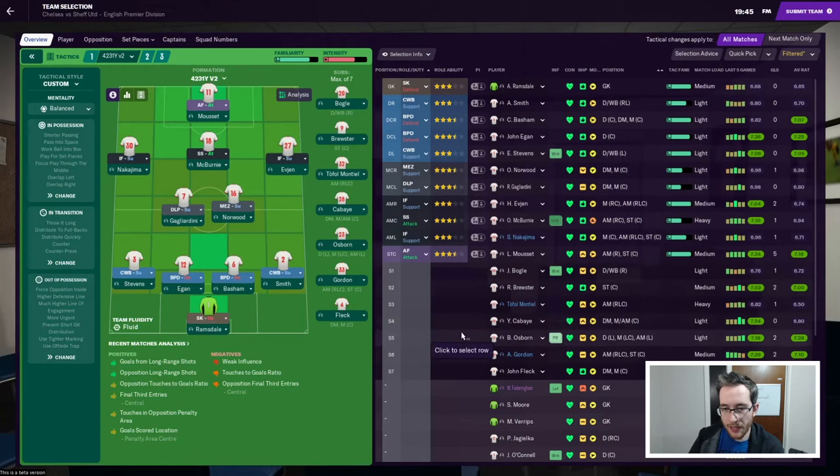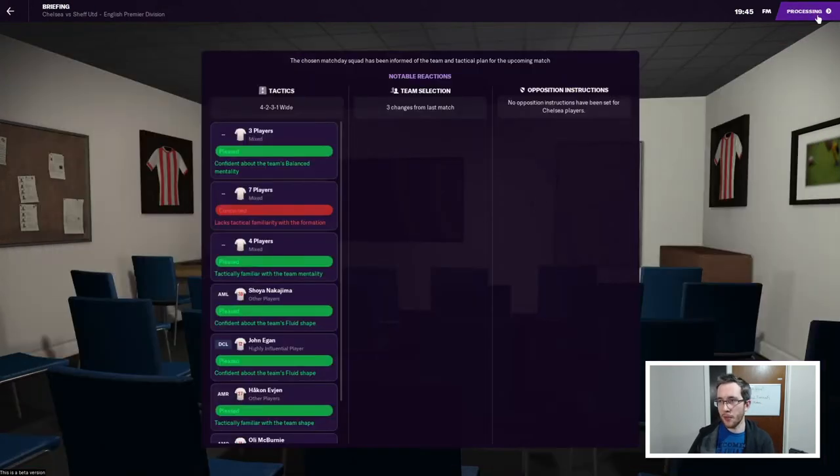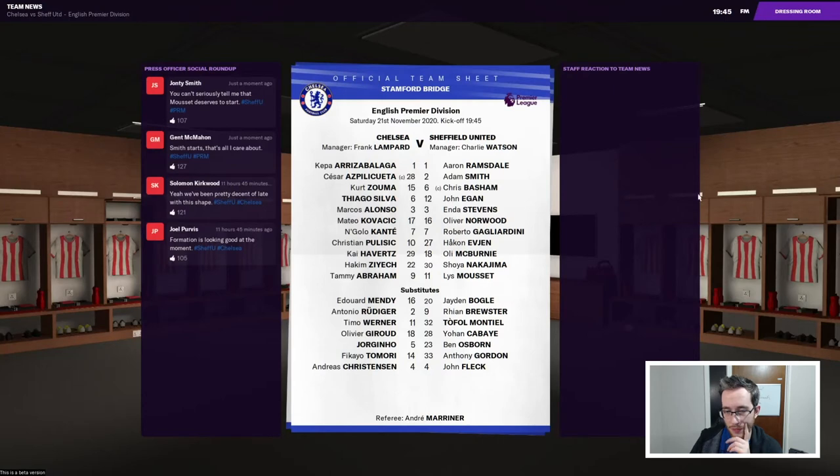A few changes for the Chelsea match - Stephens comes back in at left back after a rest, Norwood comes into midfield instead of Fleck since he's actually a better Mazzala, and Mousset comes back in. Also Ben Osborne drops partly because he's upset about my treatment of McBurnie. The game prefers Kepa to Mendy here, and Tammy over Werner is curious. Mason Mount must be injured. Game clearly doesn't rate things the same way Frank does.